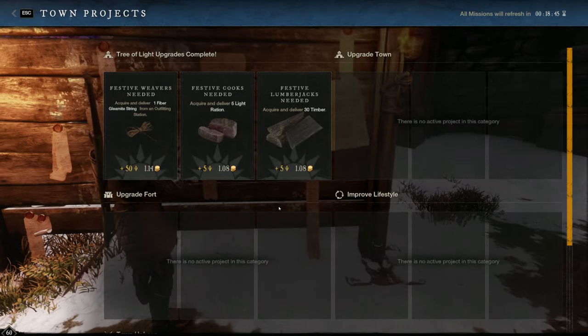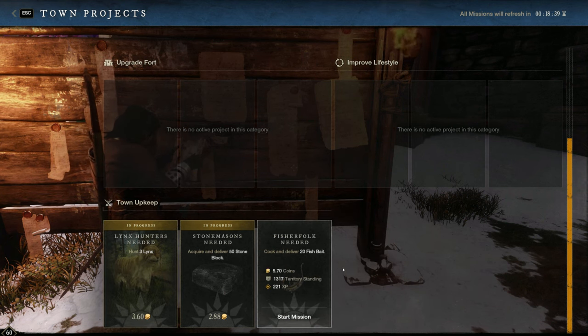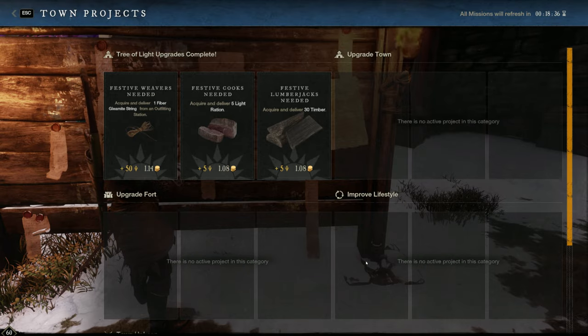Whenever you're in town, just check the town board and grab any kill quests that might be posted. It only takes a second and you'll eventually kill them incidentally — it's some quick gold and territory standing. It's worth the time.